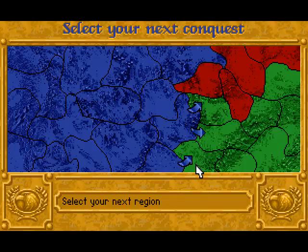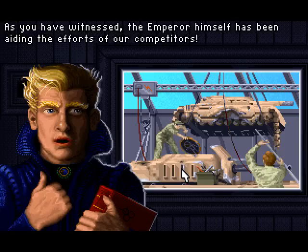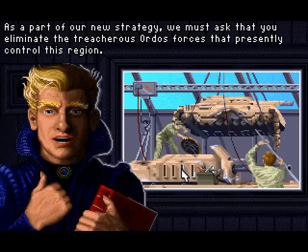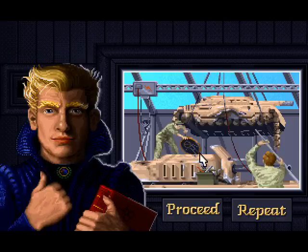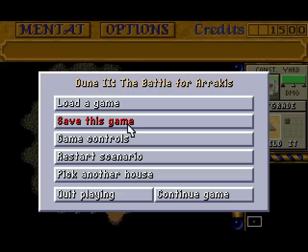Next mission briefing: The Emperor himself has been aiding the efforts of our competitors. As part of our new strategy, the Mentat asks that we eliminate the treacherous Ordos forces controlling this region. This is a picture of a repair facility — this is where you get a lot more technology and different weaponry to work with. But that's for another video.